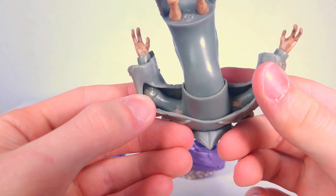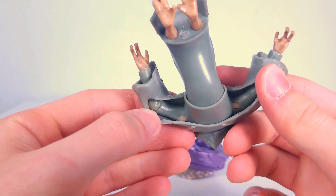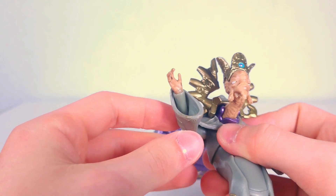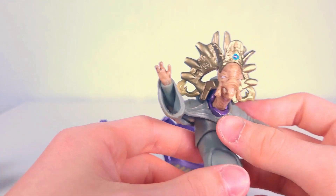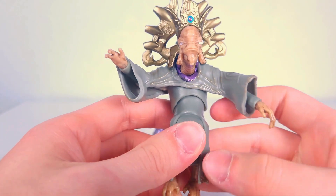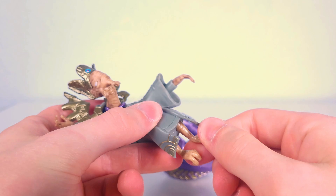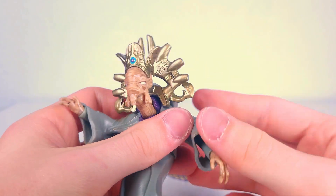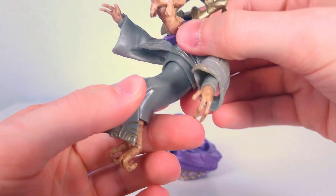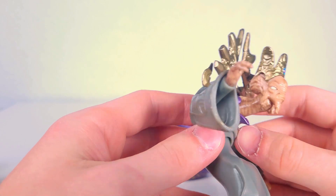I didn't know this was open underneath. So as you can see, all the articulation underneath there — he's got elbow joints, wrist joints, and shoulder joints. Those are all going to be ball hinges, but you just can't do a whole lot with them. You can move his hand up a little bit — that's pretty cool. Because the robes that they have going around there are this very soft plastic material, so you can get some posability out of him. These aren't even on swivel, so you can't even pose his feet. And there's not much ab articulation either — you can kind of turn him a little bit. Other than that, there's just not much you can do.